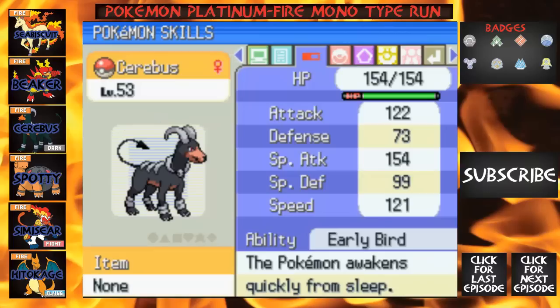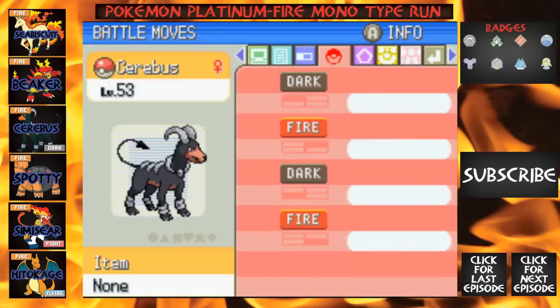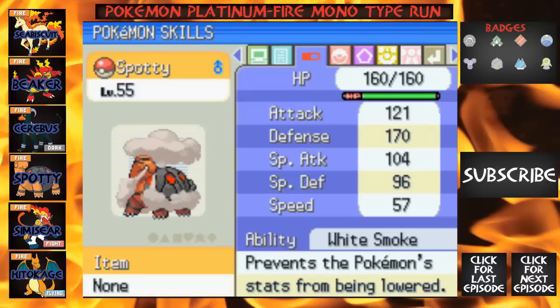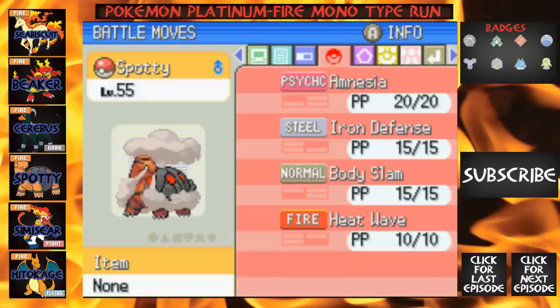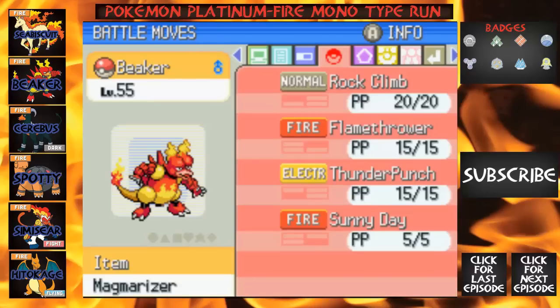Next, Cerebus: 122 attack, 73 defense, 154 special attack, 99 special defense, and 121 speed, with moves Bite, Flamethrower, Feint Attack, and Fire Fang. Next we've got Spotty: attack 121, defense 170, special attack 104, special defense 97, speed 57 — with Amnesia, Iron Defense, Body Slam, and Heat Wave. And finally Beaker: 114 attack, 86 defense, 119 special attack, 104 special defense, 125 speed, with Rock Climb, Flamethrower, Thunder Punch, and Sunny Day. That's everyone.